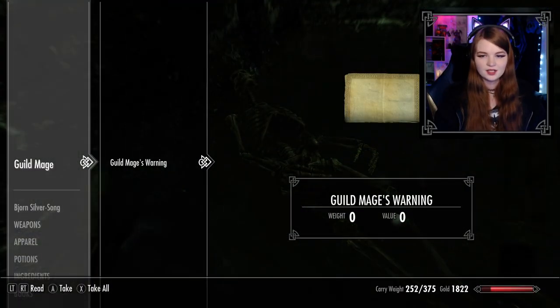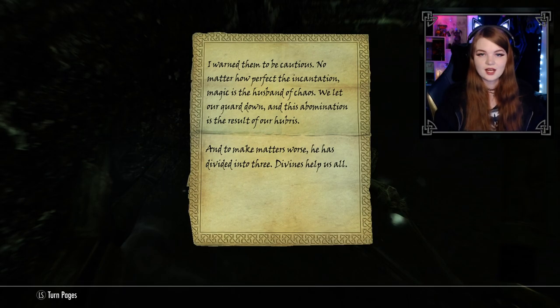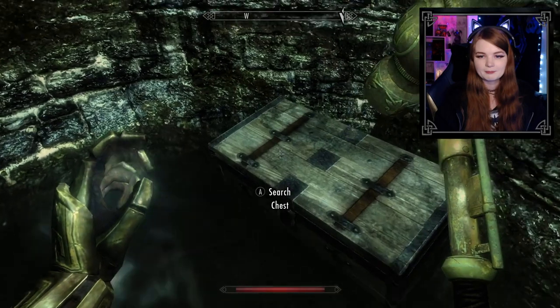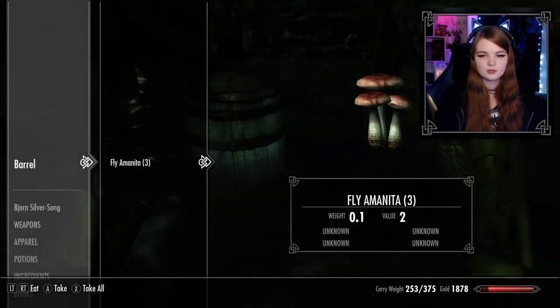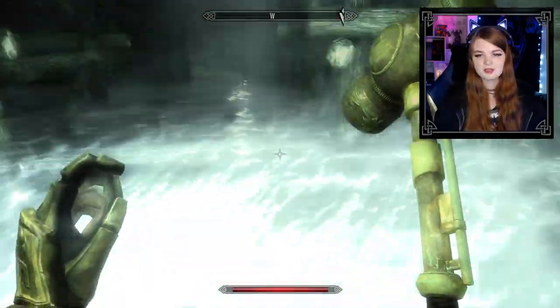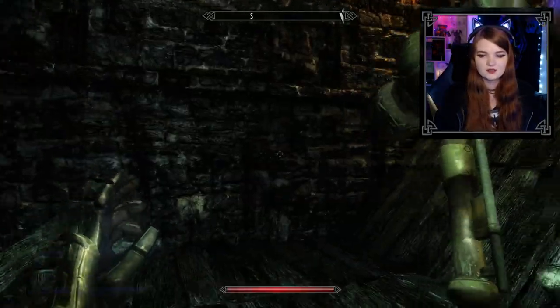Another door here — doesn't lead to a whole lot though. Another mage journal: 'I warned them to be cautious. No matter how perfect the incantation, magic is the husband of chaos. We let our guard down and this abomination is the result of our hubris. To make matters worse, he has divided into three — divines help us all.' We're doing some alchemy too — should take these ingredients.